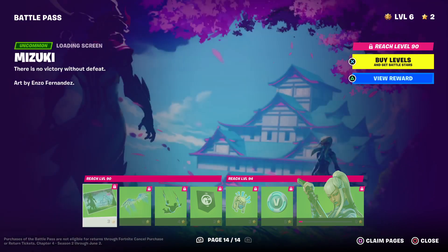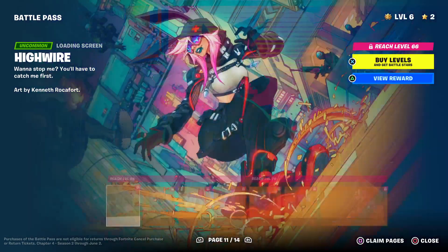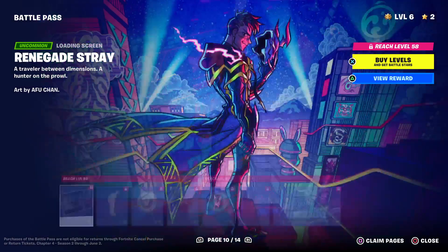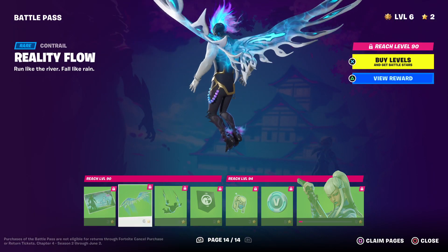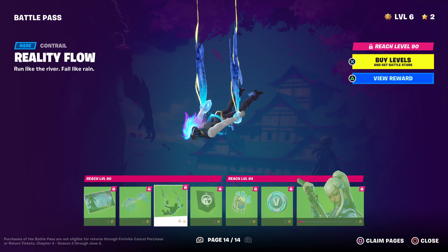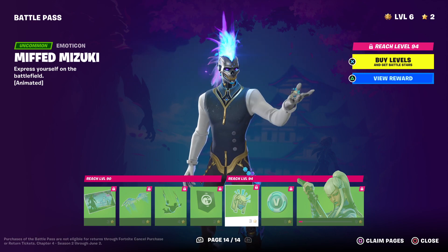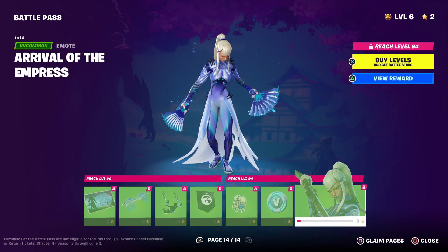And then her last page — I think that's her versus Stray style. Yeah, that looks about right. And then her glider, her contrail, another banner icon, another emoticon, some more V-Bucks, and then her tier 100 skin, which comes with the V-Bucks.